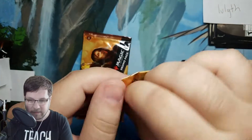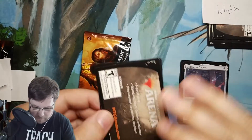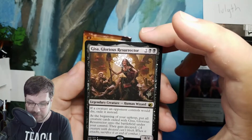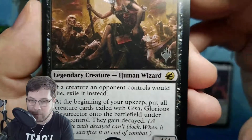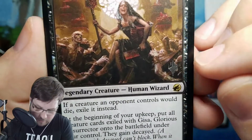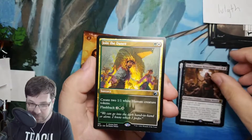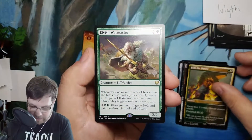Moving on to the second pack — see what else we can pull for you. Getting the hang of these a little bit more now. We have a black rare in the front: that is Giza Glorious Resurrector. Actually played that in a draft today. This promo stamp actually has an error in it — you can see it was not pressed well. You get Join the Dance — first time we've seen that one. And Elvish Warmaster from Kaldheim.